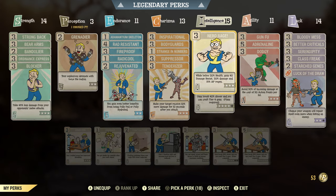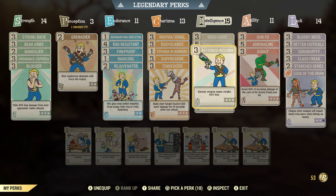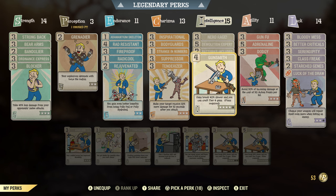In Intelligence: Nerd Rage — if you're a full health character, that's a throwaway card. Demo Expert for explosive weapons. Battery Included — I'm carrying a lot of energy stuff, especially a lot of cores, so that just keeps your carry weight down. Gunsmith — explosive weapons especially tend to expire quicker, so Gunsmith is a necessary card.